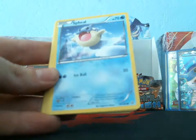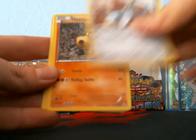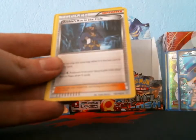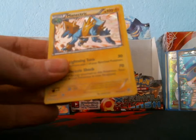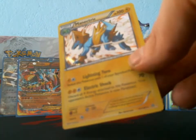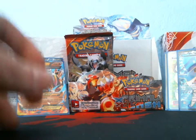A Vulpix, Spheal, Honedge, Hippopotas, Electric, Cilio, Archie's Ace in the Hole, Masquerain, Bouffalant reverse, and my rare is a holo Manetric. So I finally get another holo — about time!